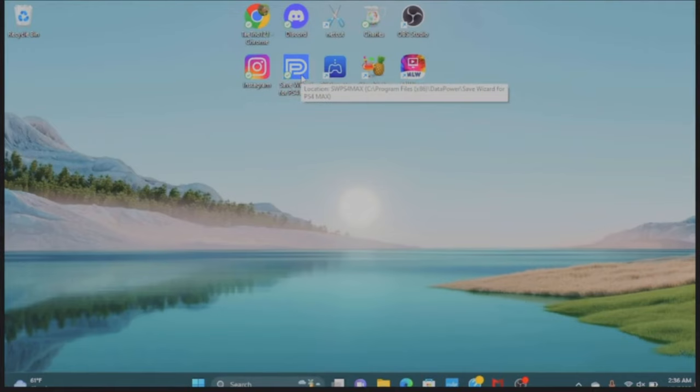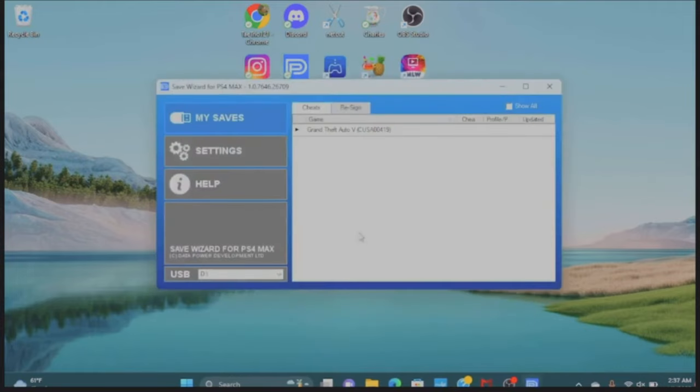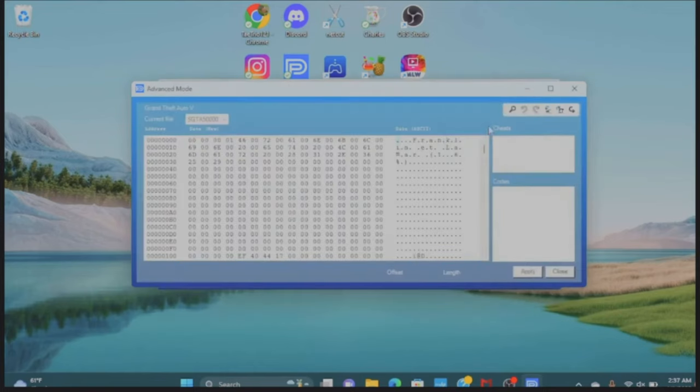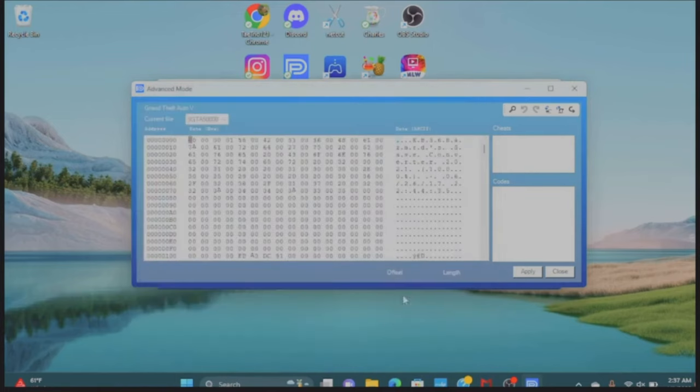Double-tap on Save Wizard and accept every prompt that you get. Once you get to the main screen, click on Grand Theft Auto, then go to your game progress. Click on Advanced Mode and let it load out. Once you're on that screen, go all the way to the right, go to Import File. Make sure you already have the local message save file — if you don't, I'll leave the link in the description. Click on the local message save file, open it, then press Apply.